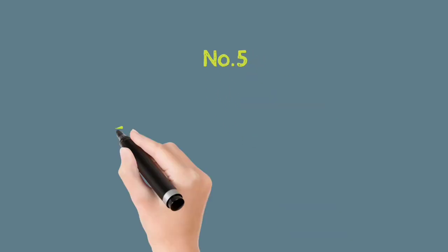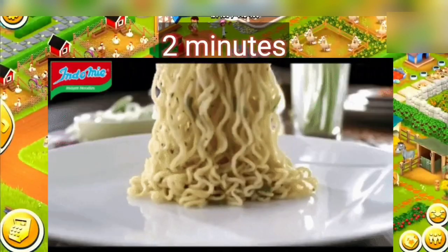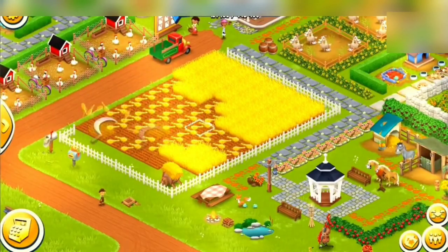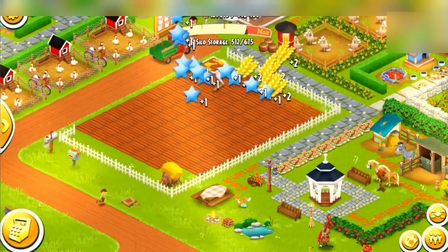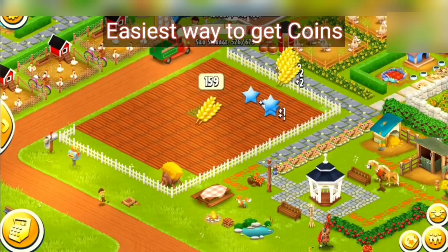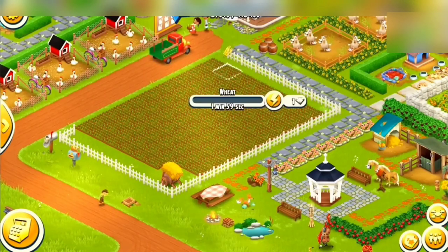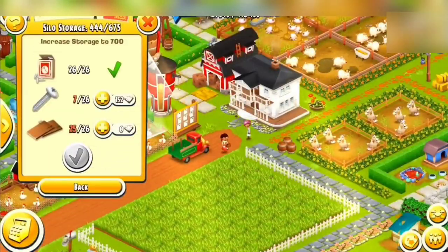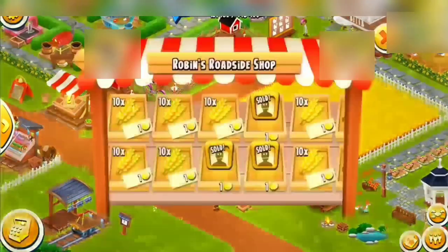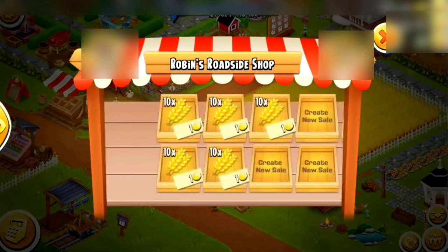Number five: farm wheats for coins. Wheat is the fastest growing crop in Hay Day — it grows within just two minutes. If you are in need of coins, you can earn them by growing lots of wheat crops and selling them in the market. This is the easiest way to get coins. Just keep farming wheat and selling it. You can choose whatever price, but if you want faster sales, choose a lesser price — the lower the price, the faster you can sell and earn more coins.